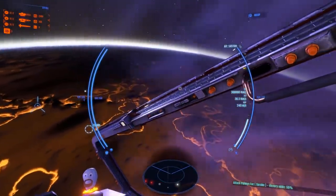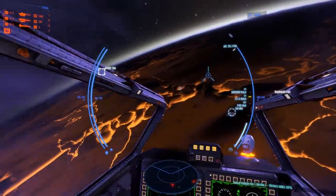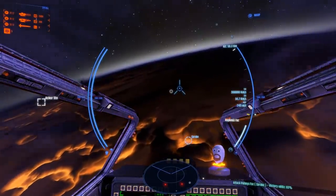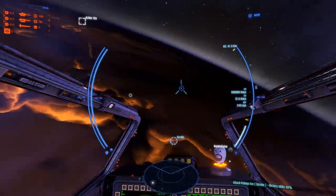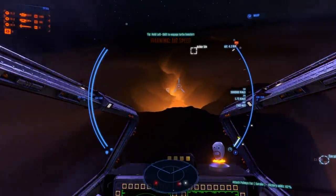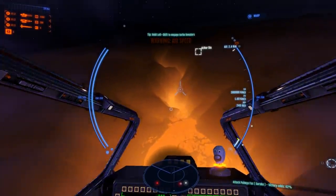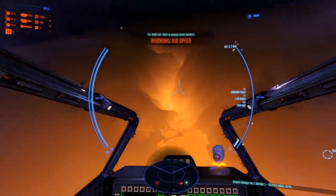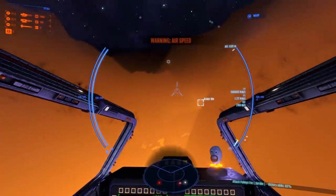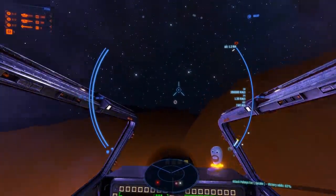Infinity Battlescape is due to head onto Steam in early access on the 27th of September, and for an early access title, the game is already in a very decent state. It's very playable and extremely stable, and naturally, a lot more of the game mechanics still need to be added. However, developers iNova have been very good at regularly updating the game during its alpha and beta phases, and there's no reason to think that won't continue during early access. By the time the game arrives on Steam, it will already have an updated UI compared to the one you are seeing here.